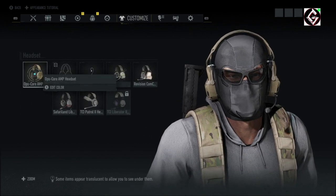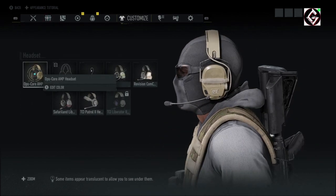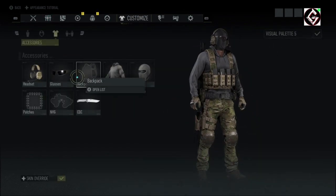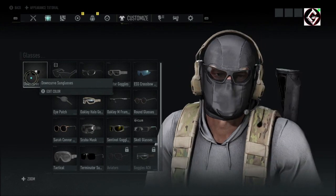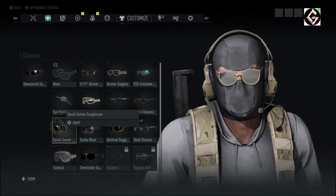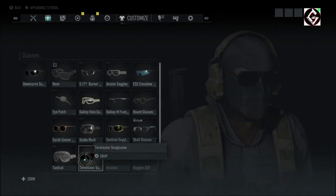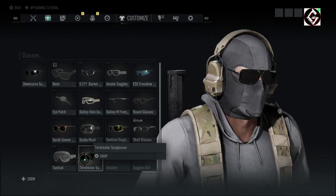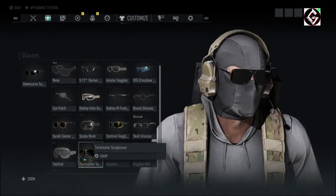For the headset, the Ops-Core A&P headset in khaki. And for glasses, what else are we going to throw on but the downcurve sunglasses? Granted, with the Terminator live event we do have actual sunglasses available, though none of them quite fit the wraparound look we want to go for.